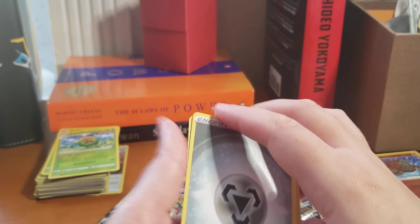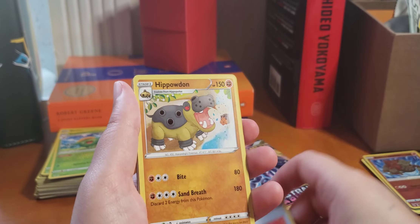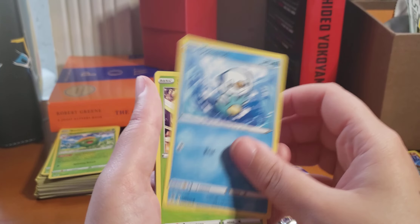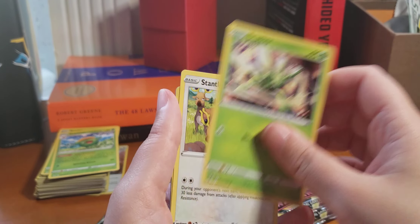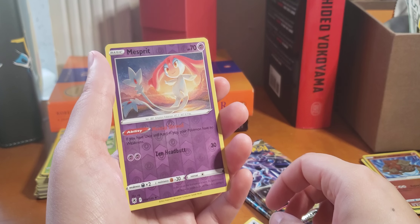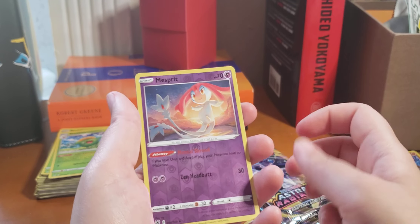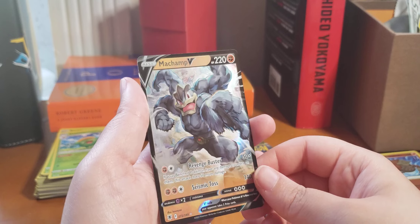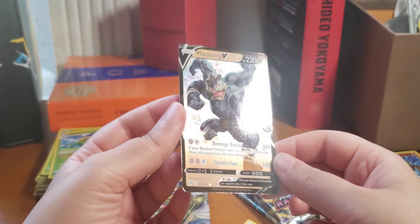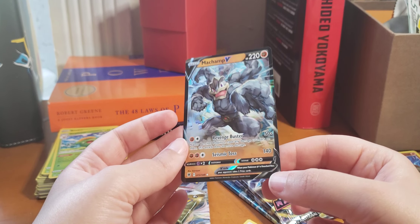Promo, Metal Energy, Quilava, Trainer, Hippopotam, Bronze Over, Relit, Oshawott, Scyther, Stantler, Mesprit, Mesprit. Don't think I have this one yet. Ooh — Imakuni? Champ V! Wow, this is supposed to be one of the chase cards. Very cool, very cool.